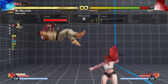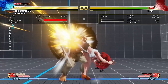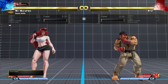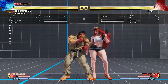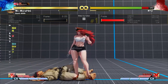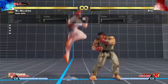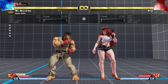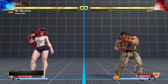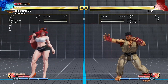I think what's gonna end up happening is that people are gonna go for meaty throws a lot more often. This seems like the setup to go for — if your opponent V-Shifts, you still get the crush counter, which is a really big deal. This is actually going to be one of the main tools to fight against V-Shift. We're all gonna start option-selecting throws into crush counter normals.